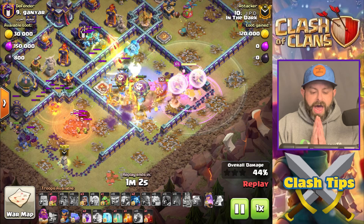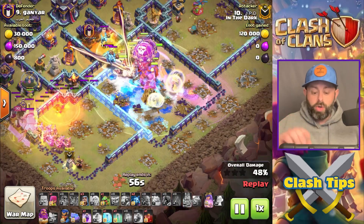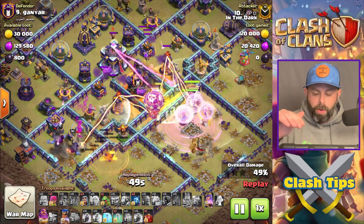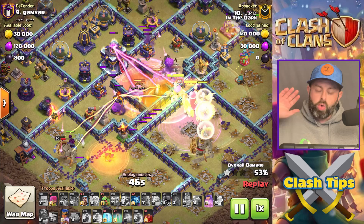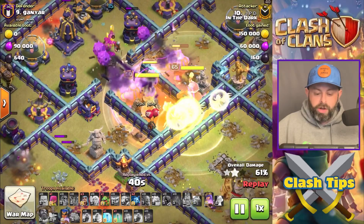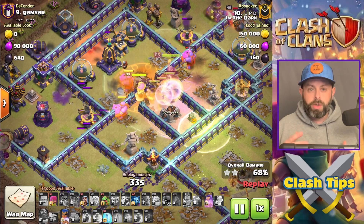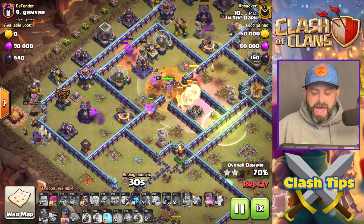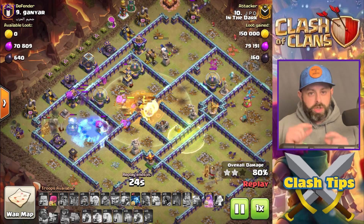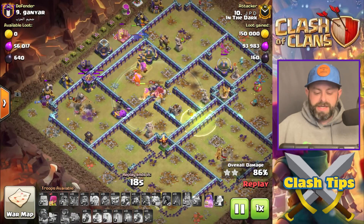You have to have your Coco Loons to protect those healers as much as possible. We're Wall Breaking into the first compartment and jumping into the second. Both Poison Towers have gone off — we're going to Rage right there so those Bowlers stay nice and healthy. Once we get close to the Town Hall, we push the Grand Warden ability. He also covers those Super Bowlers with an Invisibility spell, giving them a chance to breathe, catch up, and heal. The RC comes in to clean on the backside, and this attack was completely destroyed — absolutely beautiful.